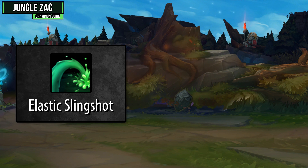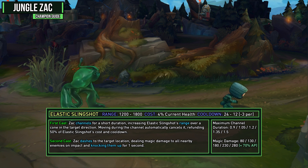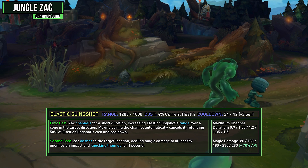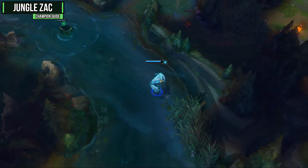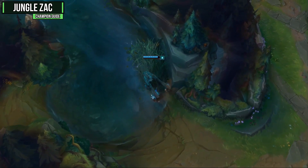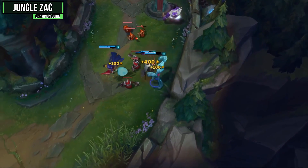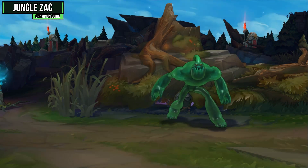Your E ability is Elastic Slingshot — your really solid initiation tool that also deals good damage. On first cast, Zac channels for a short duration increasing the slingshot's range over a cone in the target direction; moving during the channel cancels it, refunding 50% of its cost and cooldown. On second cast, Zac dashes to the target location, dealing magic damage to all nearby enemies and knocking them up for one second. Max this first — the range goes from 800 to 1200 as you level it, and the cooldown goes from 24 to 12 seconds, losing three seconds per point. It's also great for escaping over walls if you get invaded.